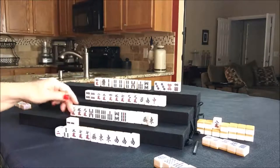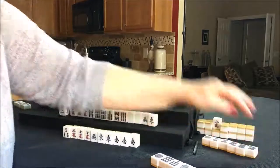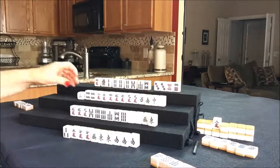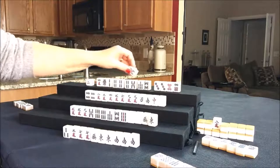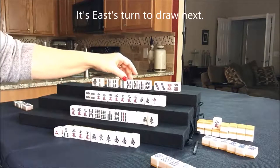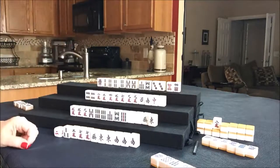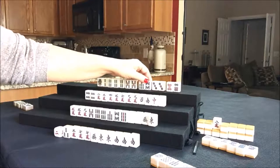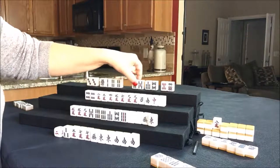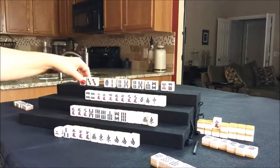Draw for west — one dot, discard. Nobody can take that, so we'll draw for north — five bam. Let's get rid of that four crack and draw for north. Looking up here — they're back to having pairs again, so they're in between. They need a six bam, or a two dot maybe, or they could use that for their pair. Chi potential, chi potential — they have too many potentials, something's got to go. Maybe we should switch them to a full flush.